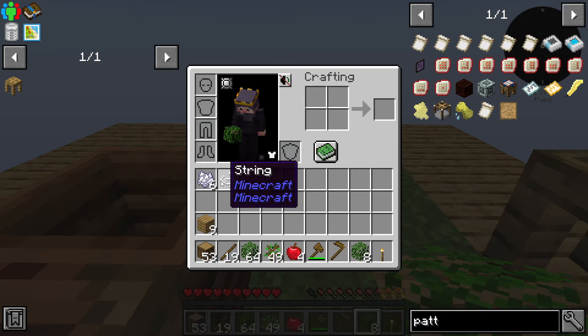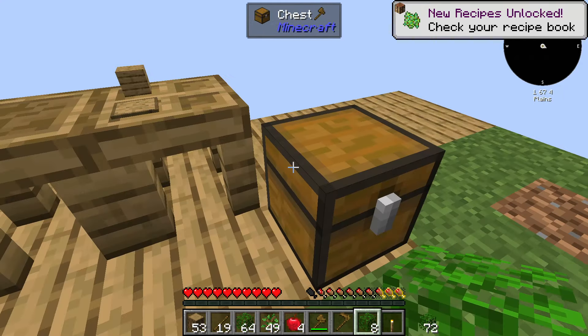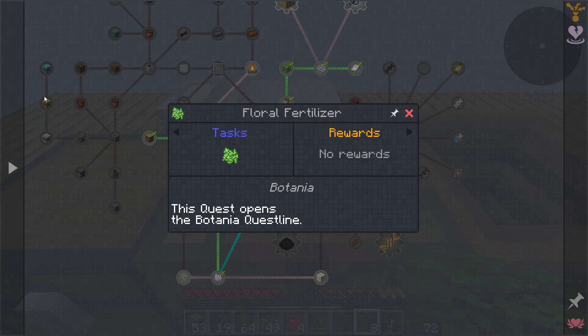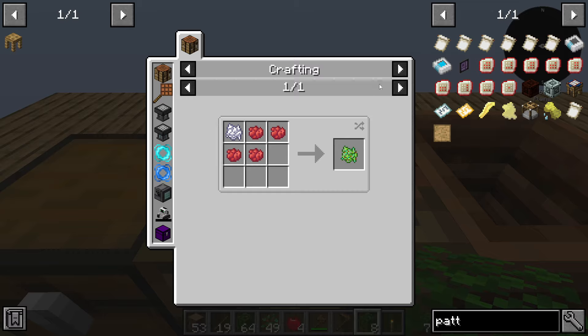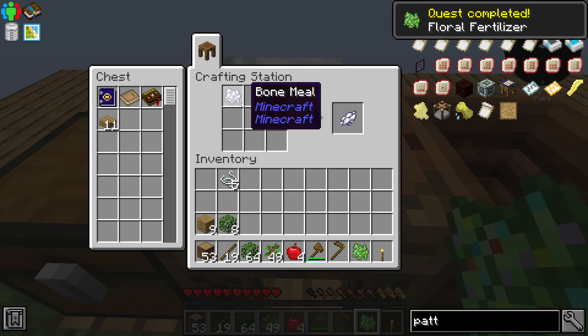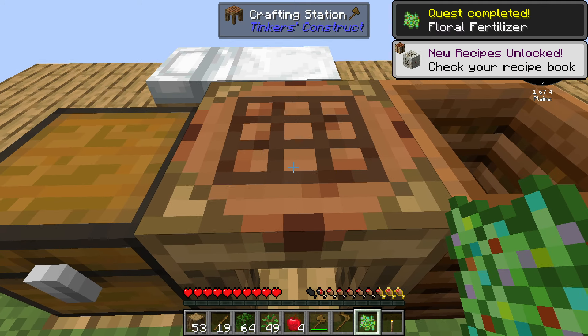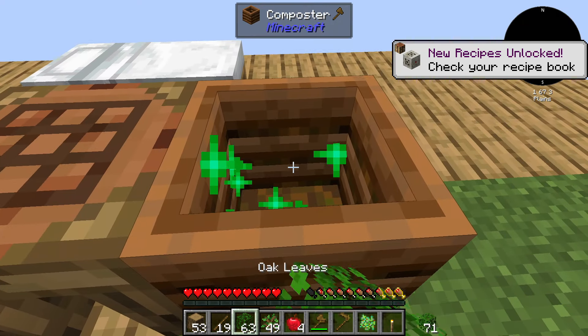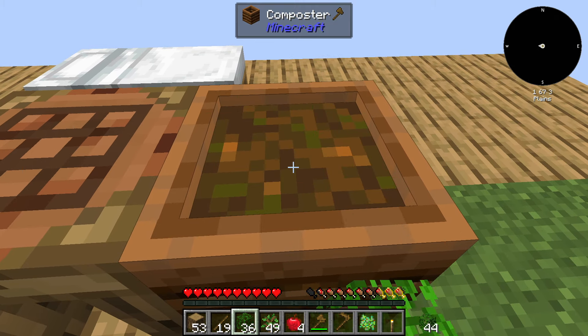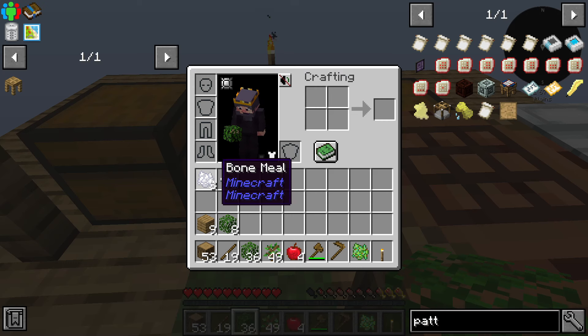Now we have six bone meal — I think it's time to convert four of those into a white dye. With that, we are going to go to the crafting station and convert it to the floral fertilizer. Let me check very quickly — floral fertilizer, as you can see. That's what we're going to do. Get those in the shape and get that one there. It doesn't really matter where you put them, it's going to do it. Let me create maybe another two just in case we need more of this floral fertilizer. Now we have three bone meal left.